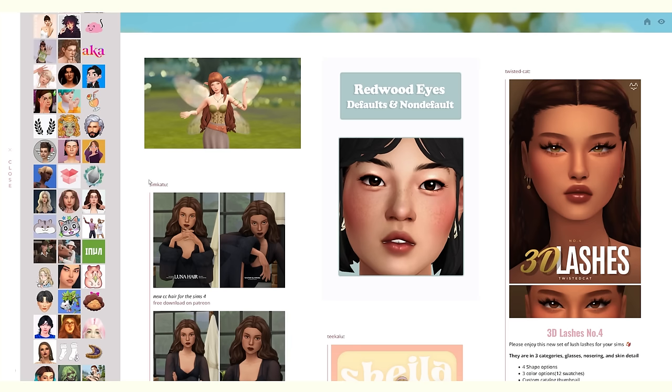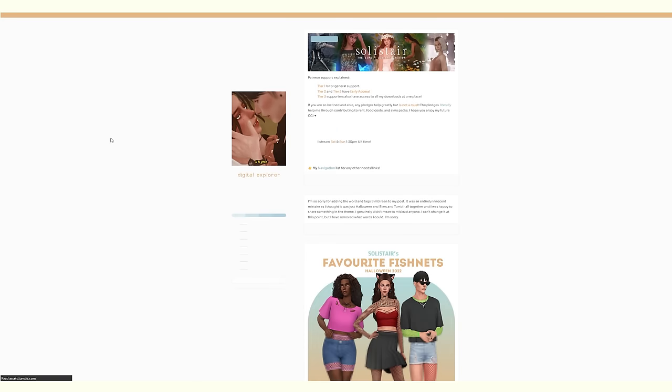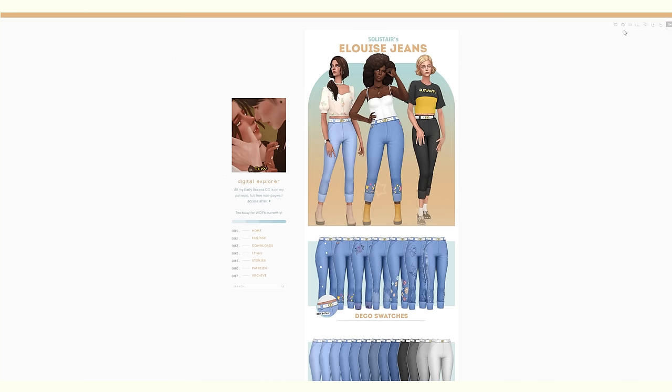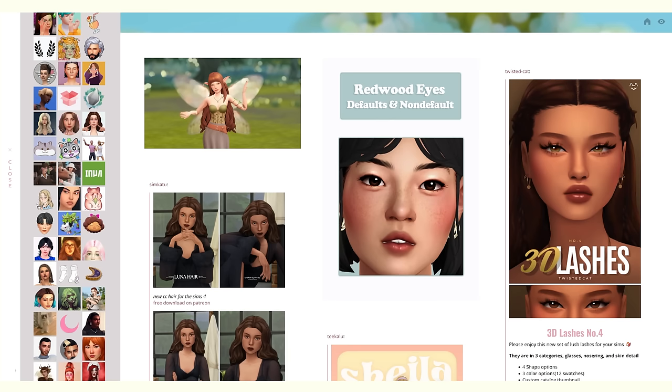You may notice I'm skipping over toddler and male custom content — that's because I want to dedicate a separate CC shop to that. This is how I've always done it; they're just separate in my head. I will download male and toddler and children's CC but I'll save that for another time. I don't download as much custom content by doing it that way, which helps keep things minimal.